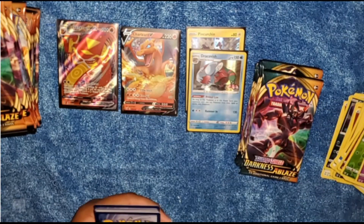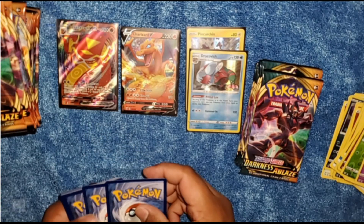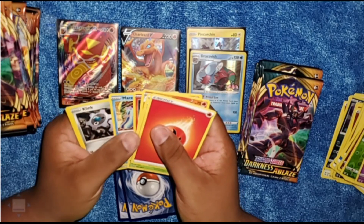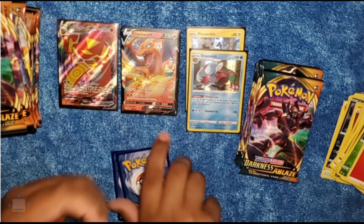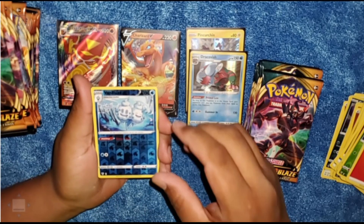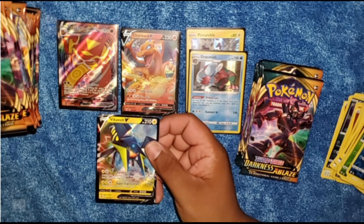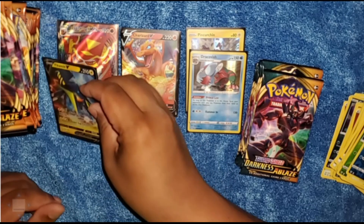We have a white coat card for this one. Set up two parts now. We got Parasect, Legendary, Ferrothorn, Minccino, Clank, Dunsparce, and Jigglypuff. And for our rare we have a Banette, followed by a Vikavolt V — that's another top ten card to be able to get! We got a Vikavolt V.